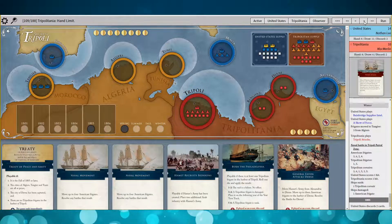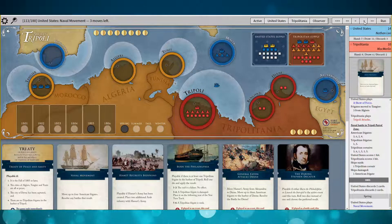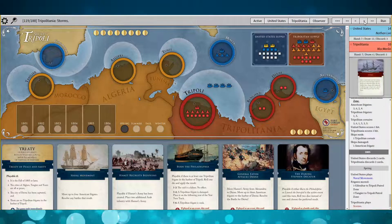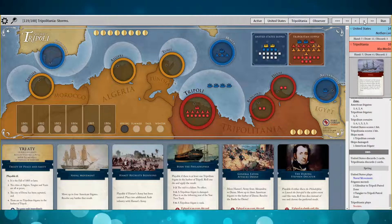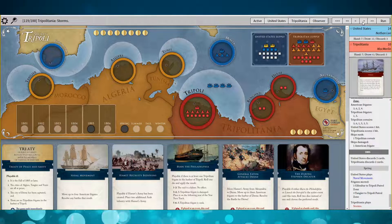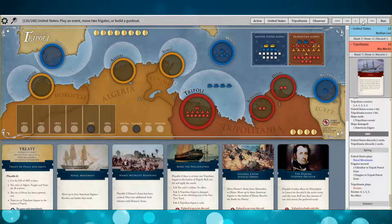Naval movement — we're going to lock down Tripoli. That's critical. Unfortunately you couldn't send your gunboats in on naval movement; they only come in for naval bombardments or naval battles. I could have used Jefferson maybe in retrospect — that would have been a good time. As it turns out, Tripoli plays Storms and luckily misses, because that could have lost me the game.